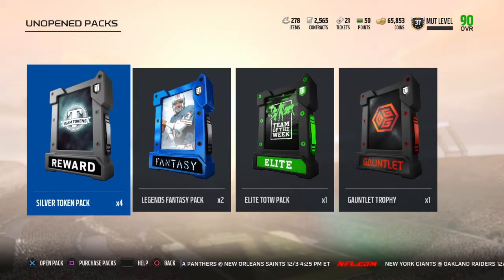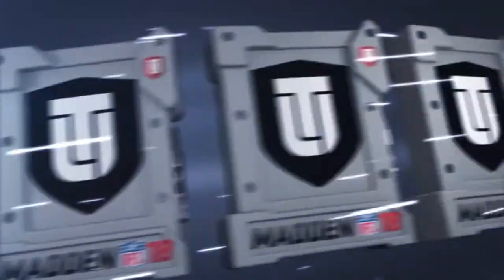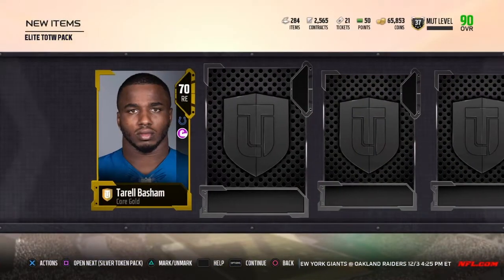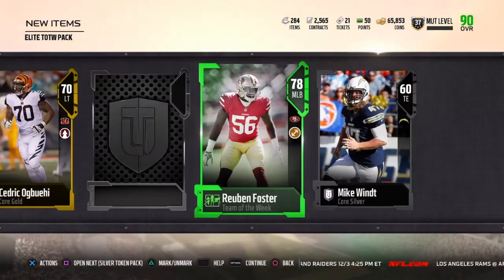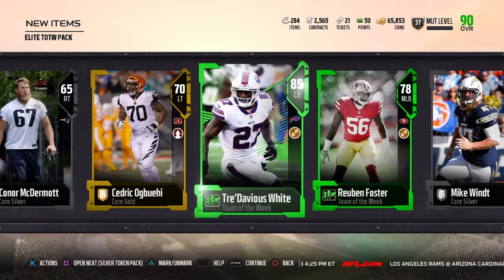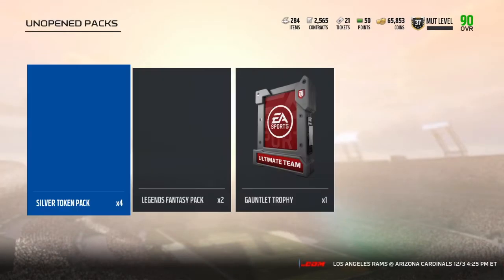Let's hop into the elite team of the week pack — hopefully we pull one of the higher overalls. It's an actual pack — we're going to go slow on this one. It's the final card. All right, 85 Trevious White — I don't know if that's great — and we also get a Reuben Foster, so I'll take that.